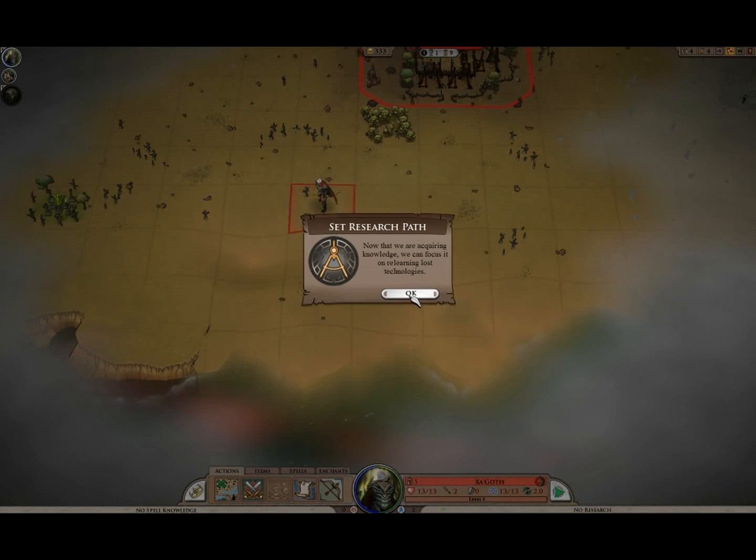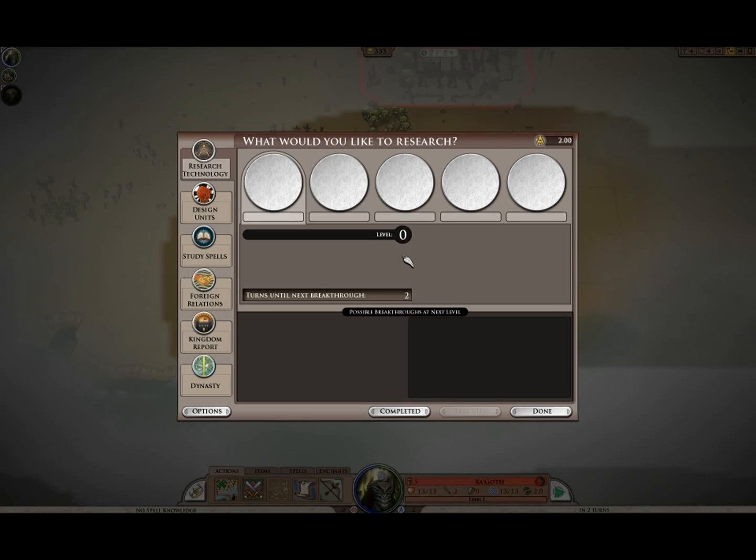Keep on exploring. Finally, it took us a little while, but now we have access to research. What would you like to research? I think this is Civilization, this is Warfare. I think CivTex would be useful.